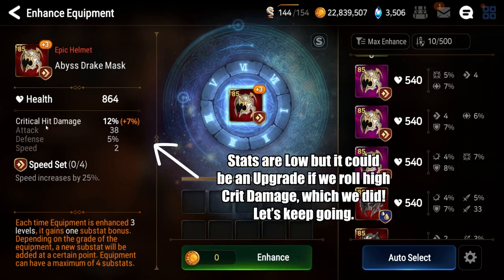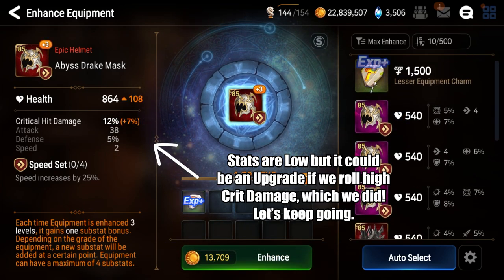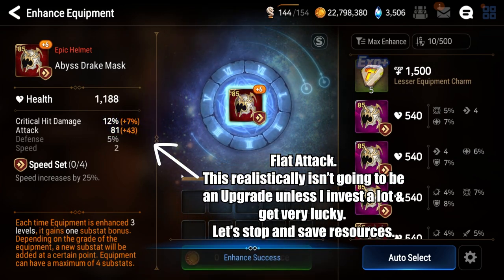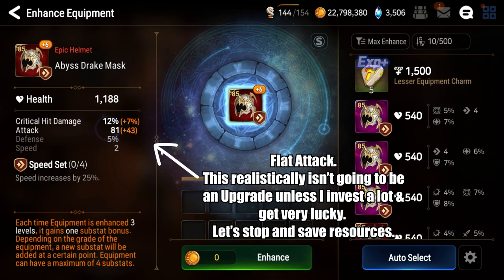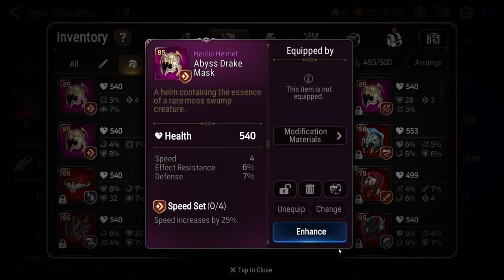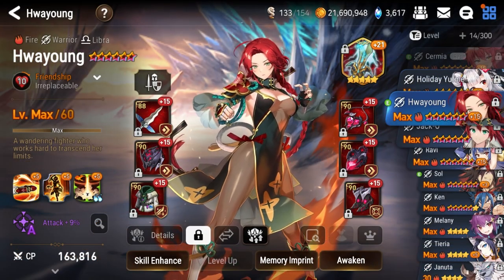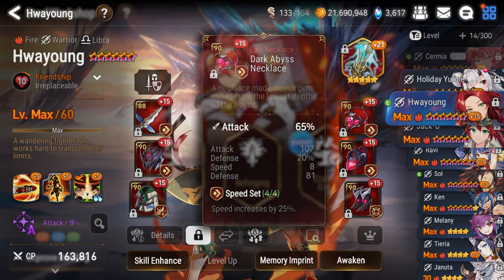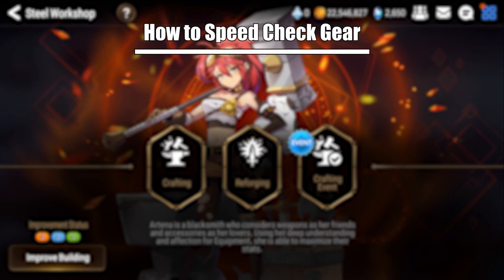Gold costs and lack of efficient equipment experience are very real in Epic Seven, and you don't want to find yourself constantly broke or unable to upgrade potentially good pieces. It can be frustrating going days, weeks, or even months not seeing a specific piece of gear you want. When you finally do get that piece, it's usually super satisfying and leads to much stronger characters compared to ones hastily assembled with lackluster gear. Now let's discuss the concept of speed checking.